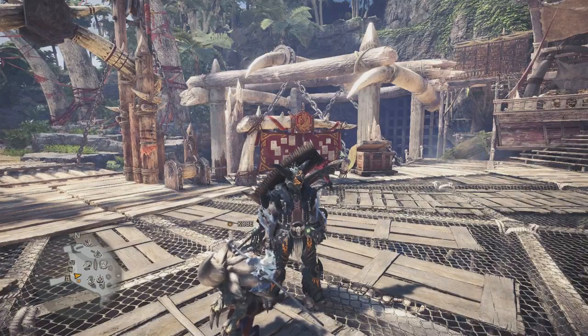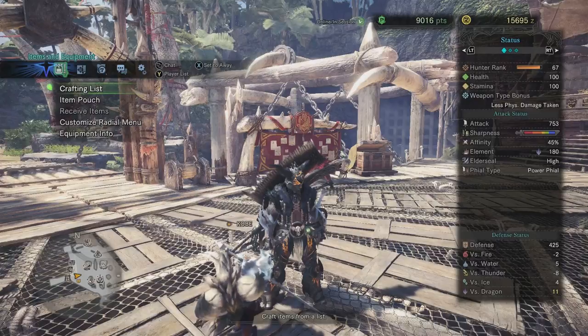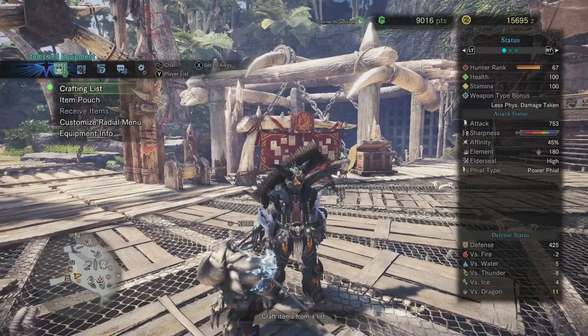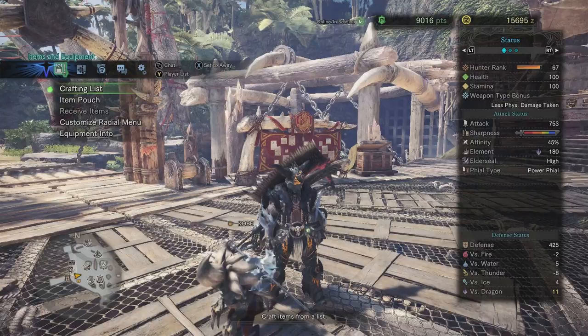Today I want to talk about my Switch Axe build. We're gonna talk about the already base 45% Affinity. With the stats I got on it, it's an extra 80%. So 80 plus 45 is 125% — this is a 125% Crit Affinity build.